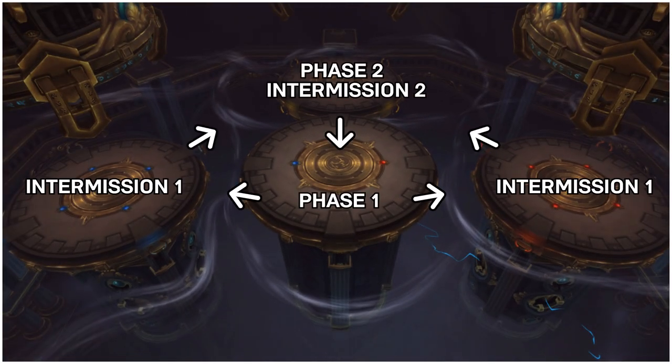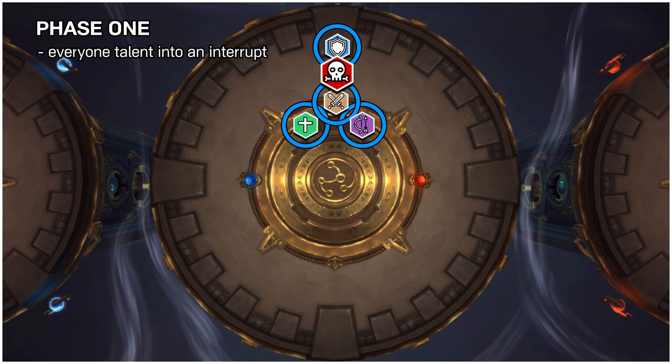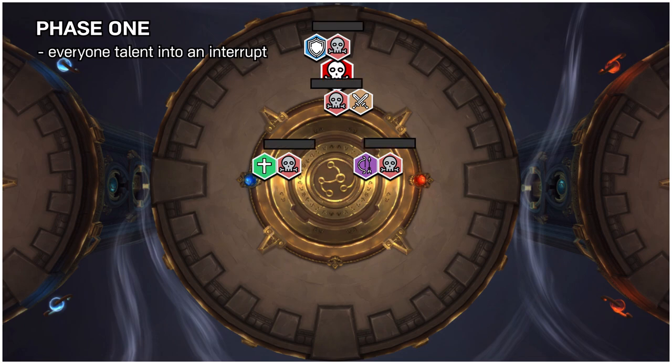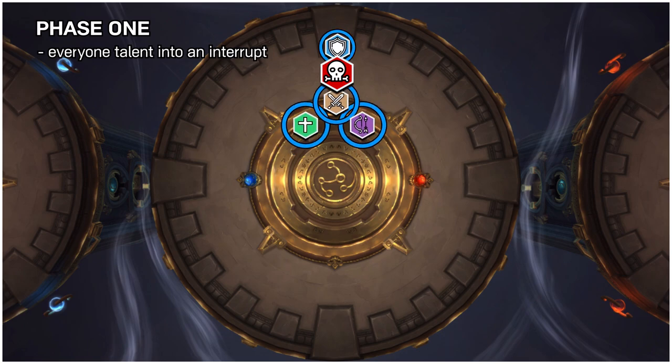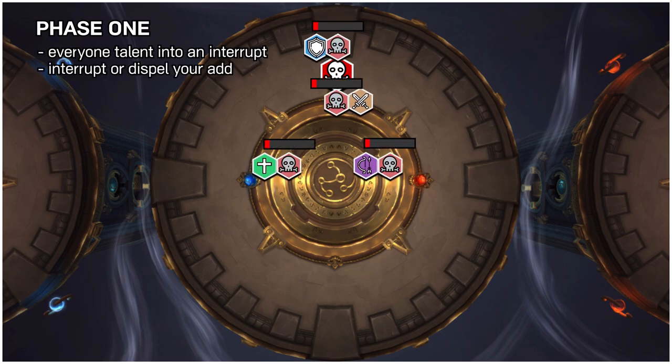There's basically five phases that are all pretty different. First thing you need to know for phase one is that everyone should talent into an interrupt, because it's going to make the most important mechanic in the phase way easier. The boss occasionally puts circles on everyone in the raid, which you need to spread for, and then a caster add spawns at every single player's location. All of these adds need to be kicked or dispelled before their cast goes off, or else you're dead. Kicking or dispelling the add instantly kills it, so either one works, but on heroic it takes two dispels to kill the add, so interrupts are a little bit more efficient there. If you can do this mechanic right, phase one should be a breeze.